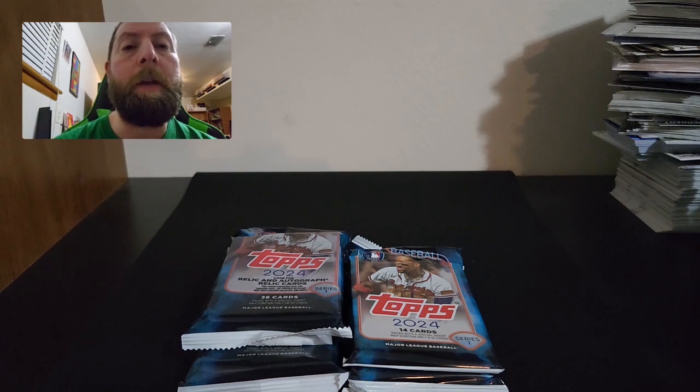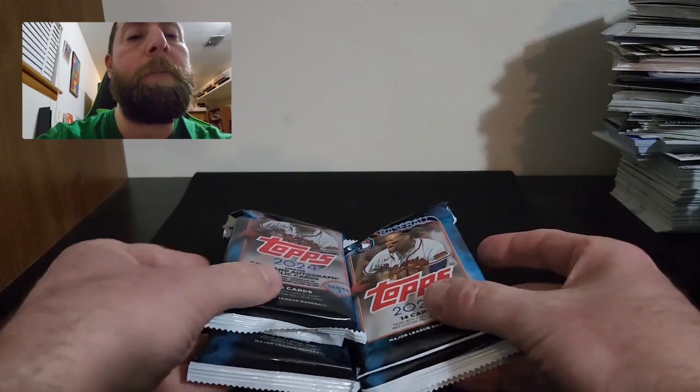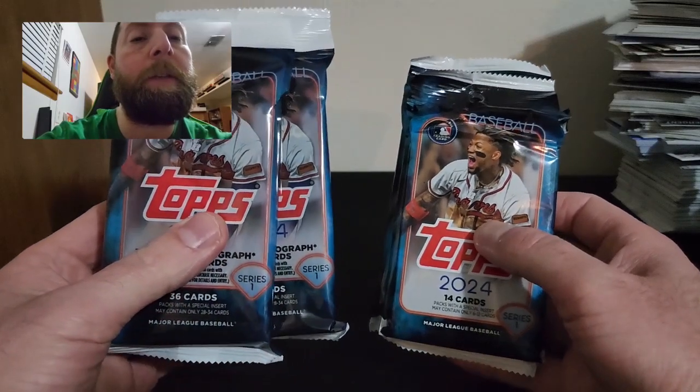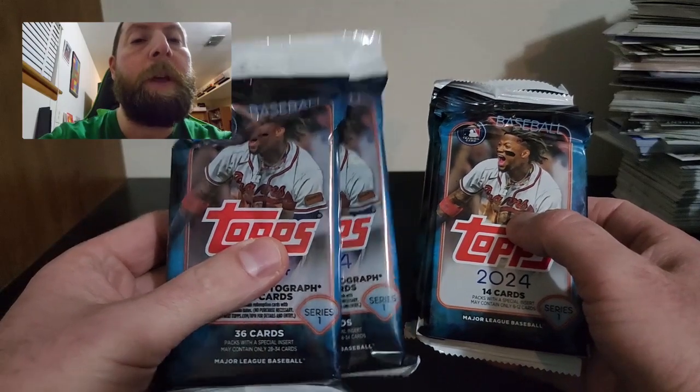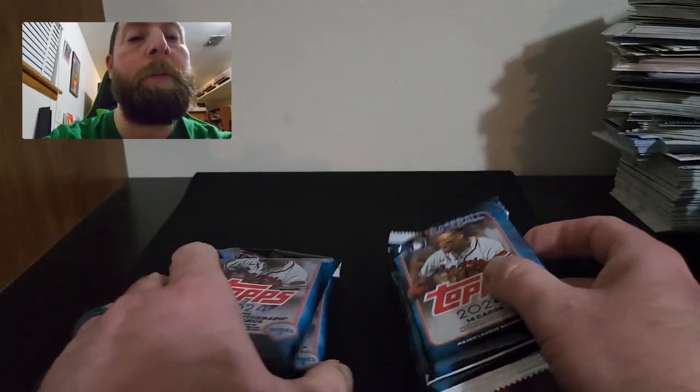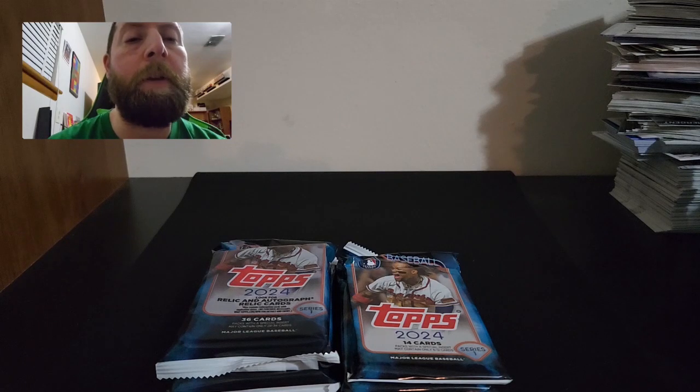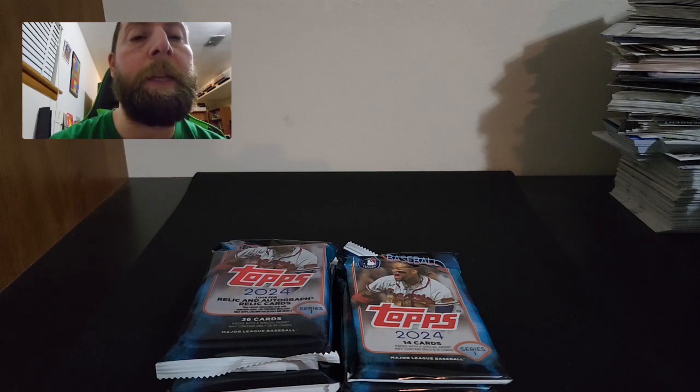Hey everyone, Moonlight Rips here — back with another Fun Day Friday video. Hope you guys are doing well. Today I'm so excited to finally get into Topps 2024 Series One. I can't wait to see what this product has to offer and check out the parallels. Today I have two value packs and three retail packs. Some of the rookies I'm looking for: Ellie Daylight, Crews Evan Carter, Jason Dominguez, Curtis Mead, and a bunch of others.